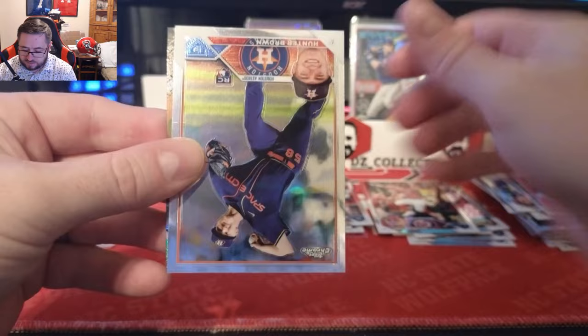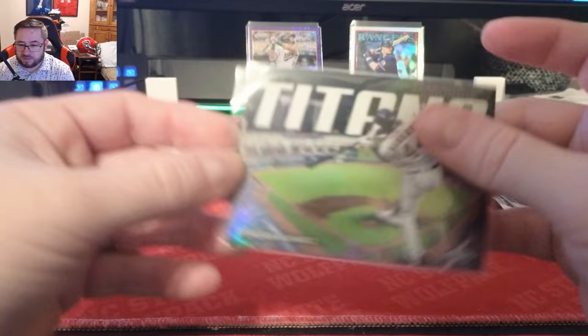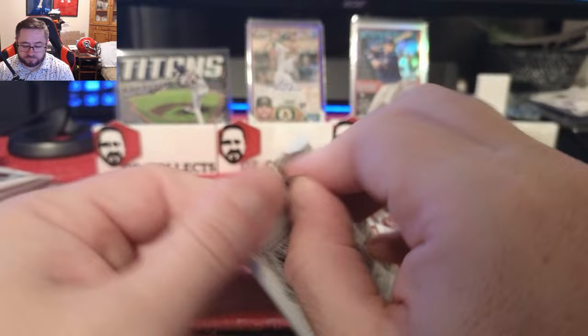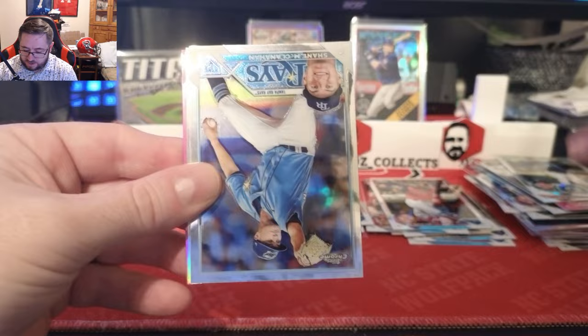We have James Outman rookie right there, Joey Meneses, we have a Hunter Brown, and we have a Titans Yordan Alvarez — very sweet looking insert right there. A little Titans insert, put that on the stand. Box two so far definitely better than the first box.